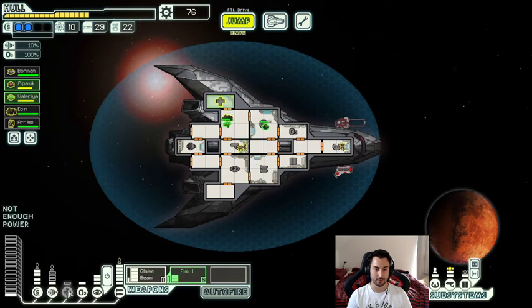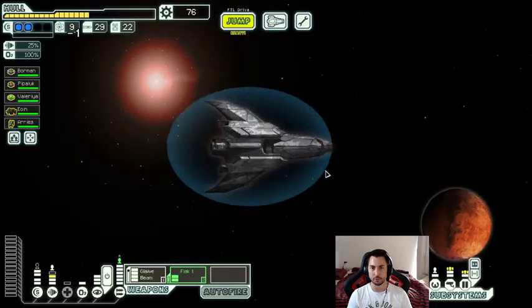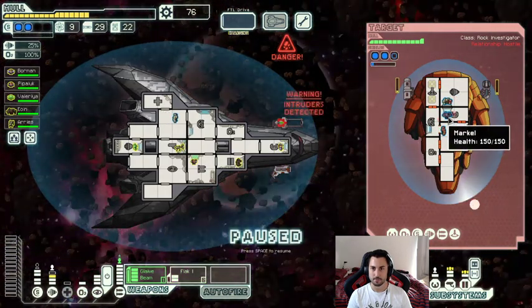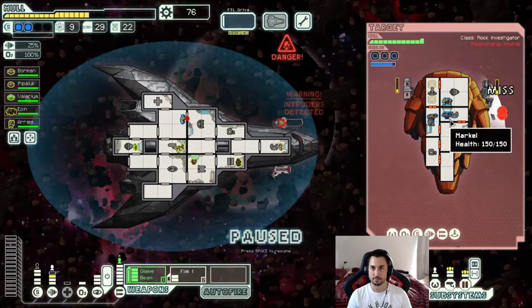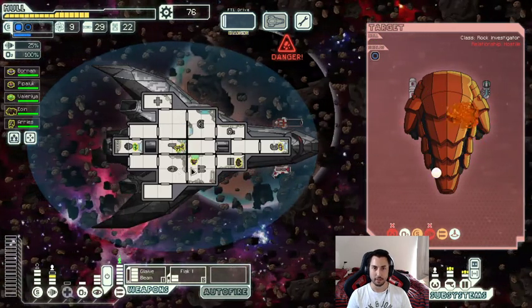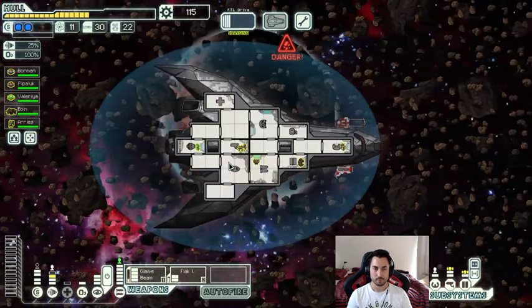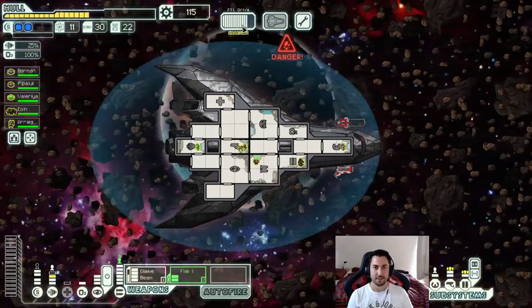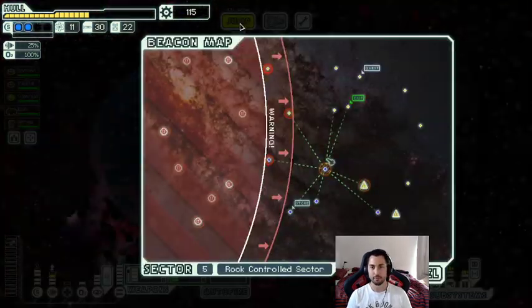Fire — and kill. We will not accept surrender; we fought too hard for that kill. 40 scrap, that's so good! I hope we find a store up here soon because we do have enough scrap now. Oh, that's really unfortunate — another asteroid came in. Oh, that's actually really fortunate! We will not accept surrender — goodbye. Please give me a store... there's no store.